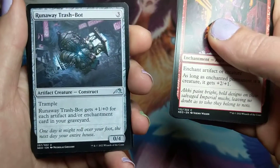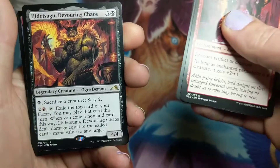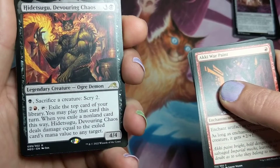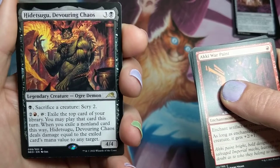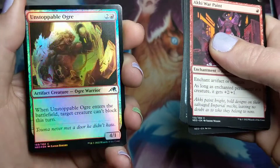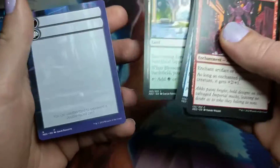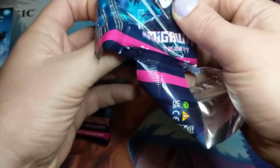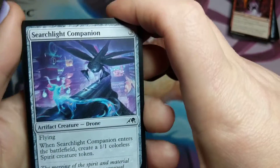Sky Bless Samurai. Runaway Trash Bot. Detsuko Devouring Chaos — that might be a good one. And a shiny common: Unstoppable Ogre. I'm not exactly sure what the chase cards are for this set. Maybe we'll know when we see it.